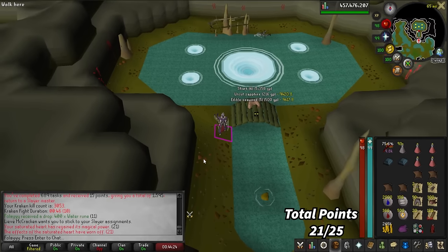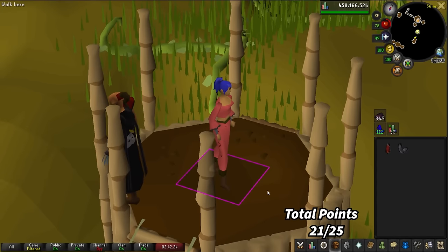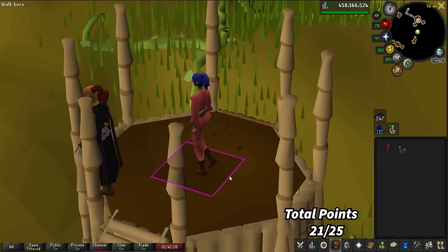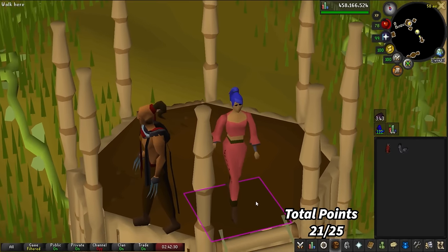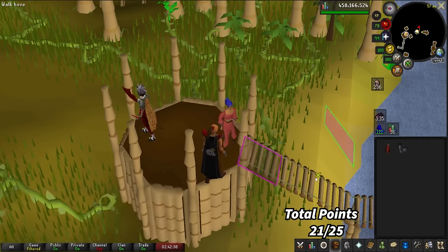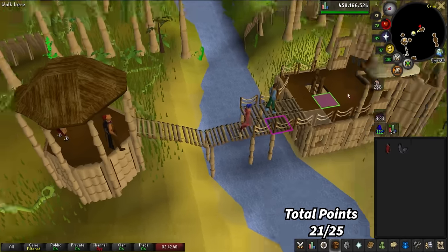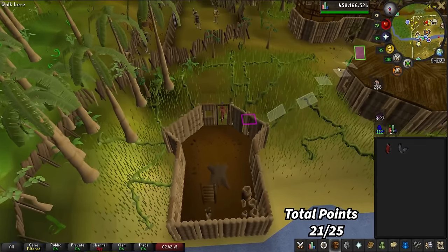We're at 3,053 Cave Kraken kills — we are over the drop rate for the pet now. I have not gotten a Gargoyles task this whole video and I'm hoping for one. I've done Grotesque Guardians a little bit but haven't really delved into it much, so I'm really hoping for a Gargoyles task soon. It's Nechryaels — I mean, I'm not going to deny Nechryaels since they're pretty good loot and you get a chance at superior monsters. Blood Shards are at an all-time high right now — 11 mil — so I might as well farm for some blood shards while I go for the thieving pet.